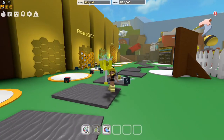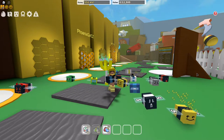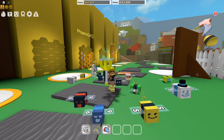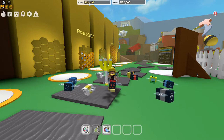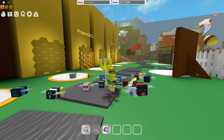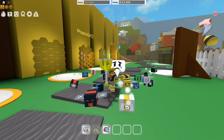Hi everyone, today I'm going to show you something different — how to get the first item from the new Ready Player 2 event. I'm really excited because the awards for completing these free challenges are the star and clockwork limiteds, so that's the main reason. Today we will be getting the program basic head, also called head seven.